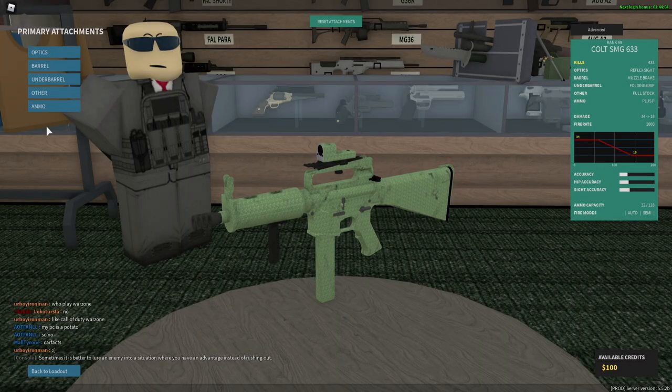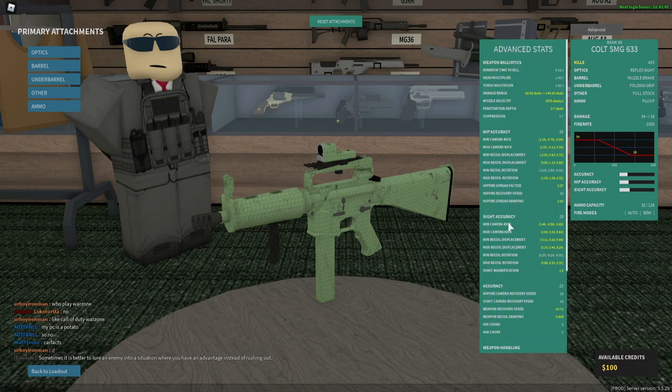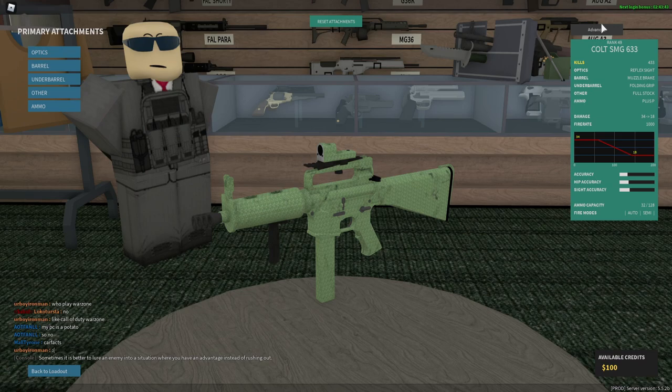That's gonna be it for the video — hope you guys enjoyed. My setup one more time: reflex sight optic, muzzle break for barrel, folding grip for under barrel, full stock for other, and Plus P for ammo. With all that you get a side accuracy of 29 — that's the best I could get it to. It'll probably be better without Plus P or hollow point. I had a blast playing with the Cool SMG. If you guys want to tell me other guns to play with, recommend setups, or share your own builds, let me know in the comments. Leave a like, subscribe, and hit the notification bell — can't wait to see you guys in the next one, love you all, bye.